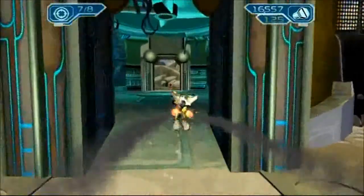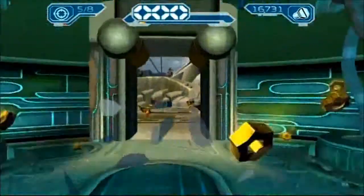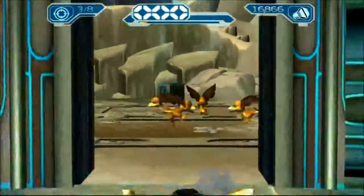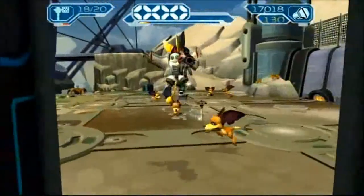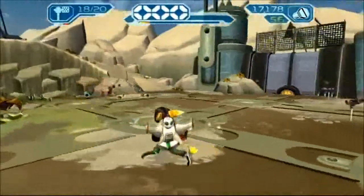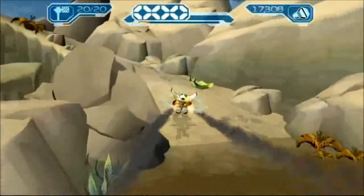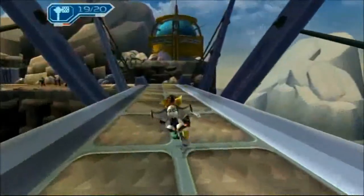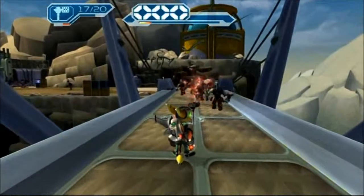We also have the pulse rifle, and I don't know if I've talked about it before. It's the first sniper rifle in the series. Here's the way sniper rifles work in all games in the series: when you're in first person mode you can zoom in and out, but you do not have to be in first person mode to use it. If you're not in first person mode, the weapon shoots straight out in front of Ratchet. The one thing all of them have in common is they do a ton of damage - sniper rifles are some of the most damaging weapons in the series.